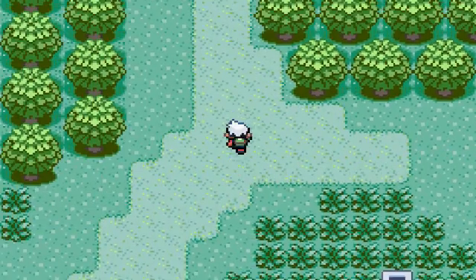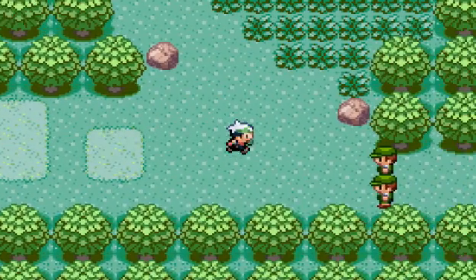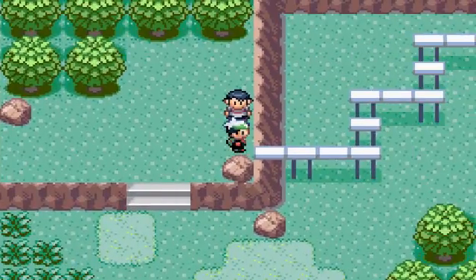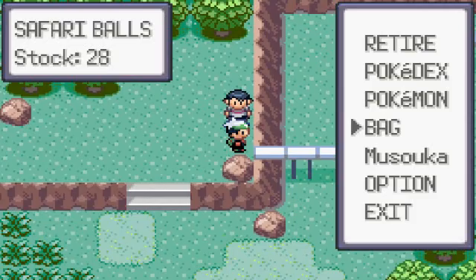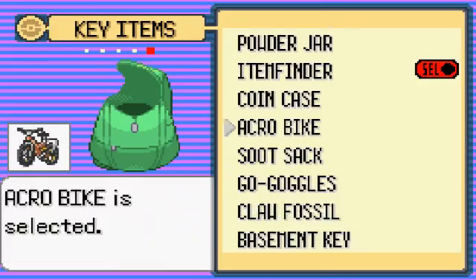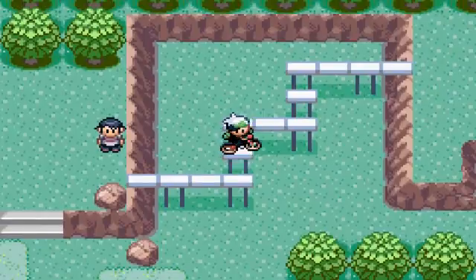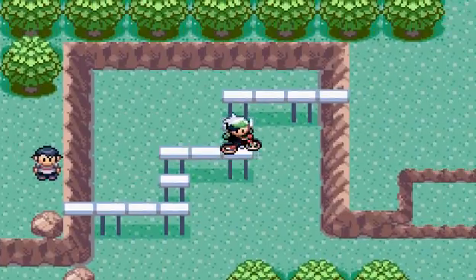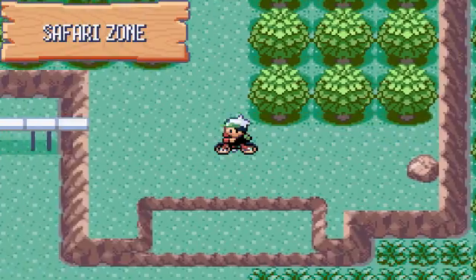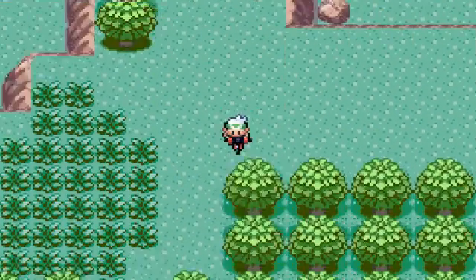Let's go to another area. Those are Audish. There's a spot you can use your bike. We can't go that way until post-game. Let's go to a new area. I need my bike — do I have the right bike? Maybe. Yep. Are these rocks anything? No. Let's see what we have here.